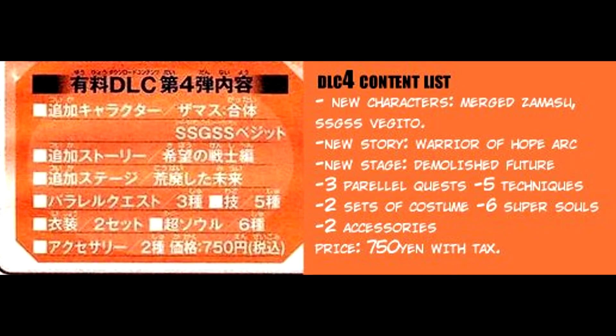Here's the new content list. We have Merged Zamasu, Super Saiyan God Super Saiyan Vegito, as we already knew. We have the new story, Warrior of Hope Arc, and the new stage is called Demolish Future. We got three new Parallel Quests, five new techniques, two sets of costumes, six new Super Souls, and two new accessories.